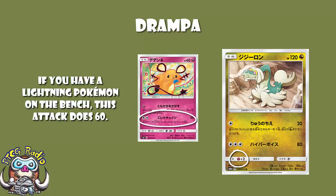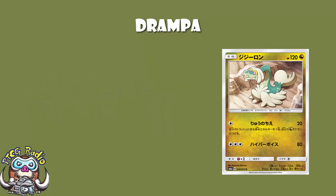If you've got 130 HP like something like a Registeel does, you can survive a hit. 120 HP you can't — that does make a fairly large difference. Retreat cost of one is quite nice, especially given the main attack we're going to be using here is for a single energy. A weakness to Fairy is a little bit of a pain because the Diancie from the upcoming Forbidden Light expansion is going to have a field day — it does 30 damage, 60 if you've got a Lightning Pokémon on the bench, 120 if you're hitting for weakness.